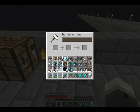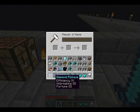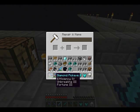This pick doesn't have Silk Touch, so you could combine these two and upgrade Efficiency IV to Efficiency V using the anvil. That's basically the last thing the anvil does — combining enchanted items to upgrade enchantment levels.